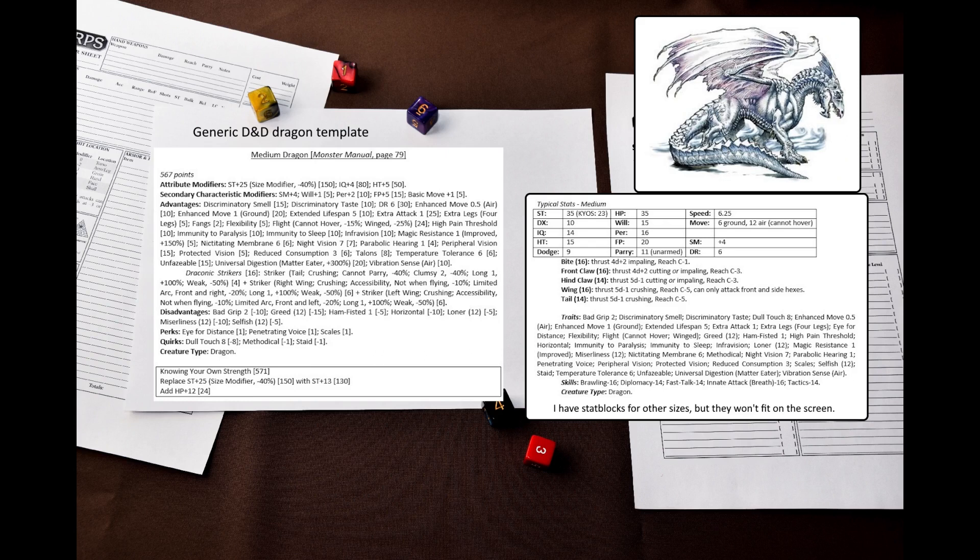This generic template does not have horns, but if it did I would use a natural weapon instead of a striker. All dragons in D&D share some common mentality features regardless of their type. A combination of Greed and Miserliness creates the hoarding behavior typical for dragons. Selfish and Loner make them territorial and feel superior to others. Two quirks, Methodical and Staid, represent the mentality of always being prepared and not being concerned with anything that doesn't affect you specifically.